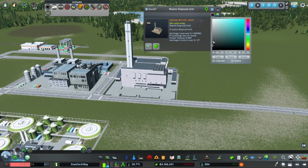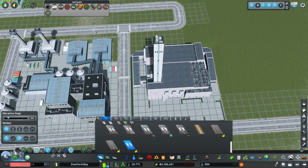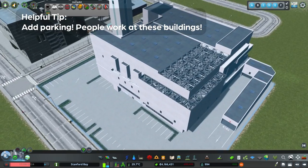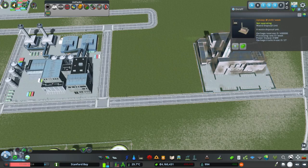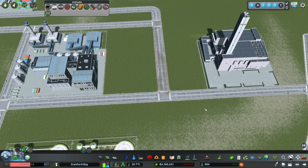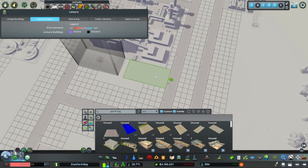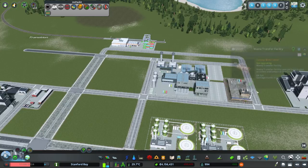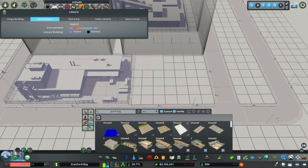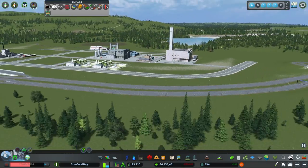With some tweaks this area is starting to fill out the way I'd like. We can also add employee parking to reinforce the impression of factories and warehouses rather than just power and garbage. Once again we're bending the truth of what these facilities are to give a bigger feel. Over time you get into the mindset of filling space, which adds density and realism. I build infrastructure first now and make buildings fit those spaces, as if roads predate the buildings.